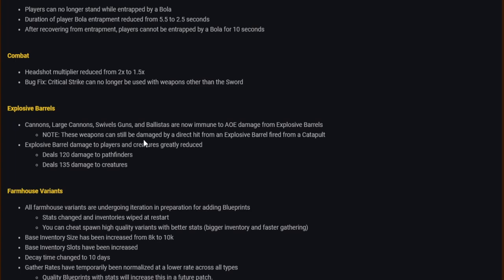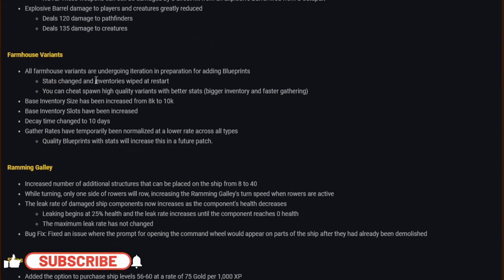Note: these weapons can still be damaged by a direct hit from an explosive barrel fired from a catapult. Explosive barrel damage greatly reduced: deals 120 damage to pathfinders and 135 damage to creatures. Farmhouse variants: all are undergoing iteration in preparation for adding blueprints — stats changed and inventories wiped at restart. Base inventory size increased from 8K to 10K; base inventory slots increased; decay time changed to 10 days. Gather rates have temporarily been normalized at a lower rate across all types.